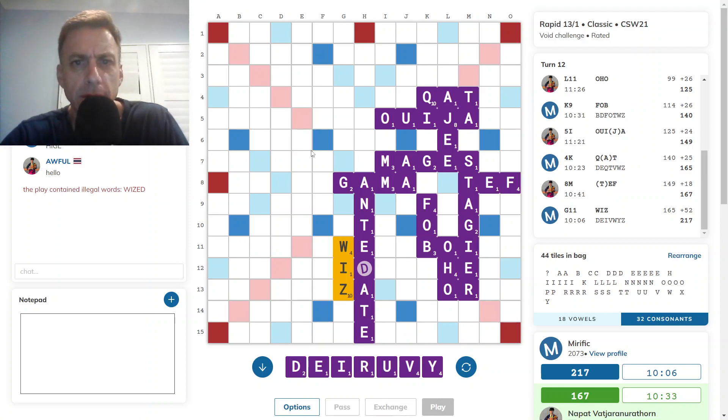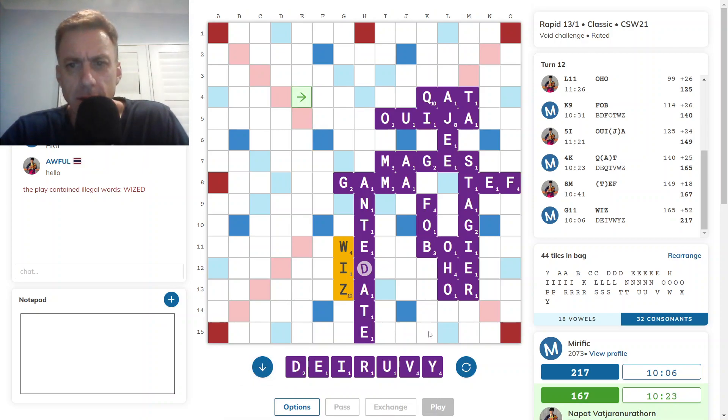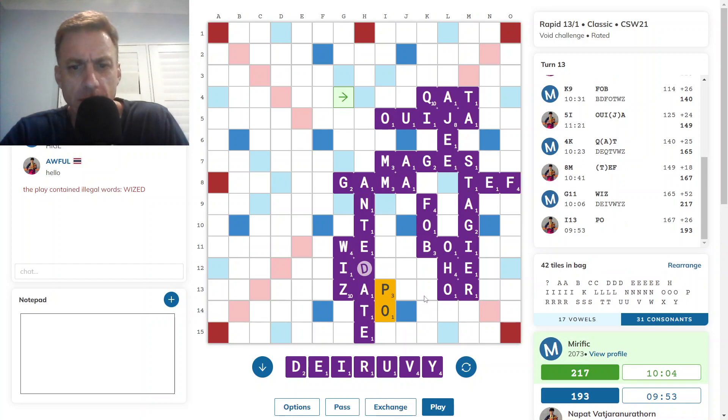I have YRIVD on my rack. 19. What does one do with this rack? Apart from UVY, the rack is quite flexible. I guess IV isn't a terrible play. 18 — a pretty flexible rack leave. Does the F help at all? No. Opponent's gone there. I think YU looks alright for 27. Not a bad rack leave.